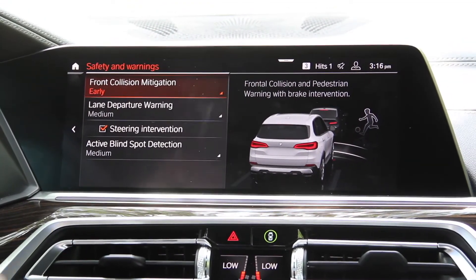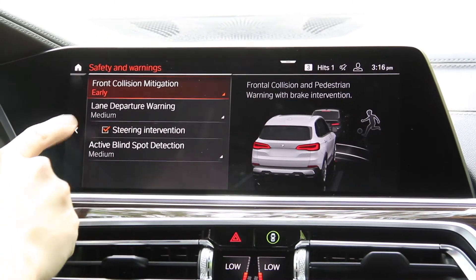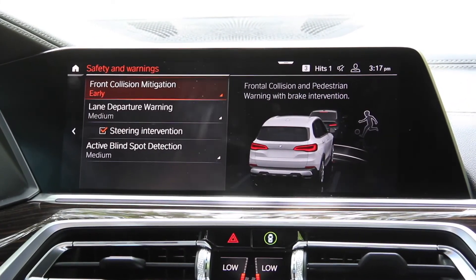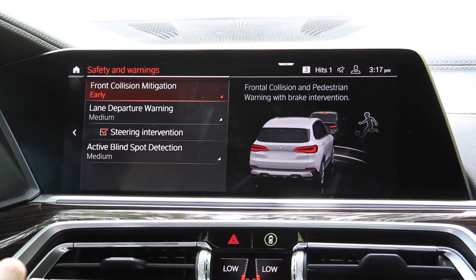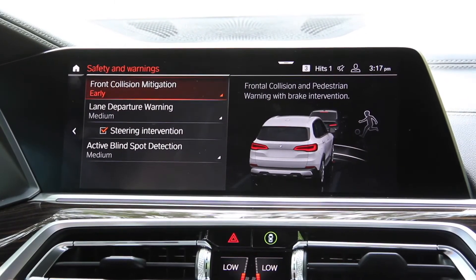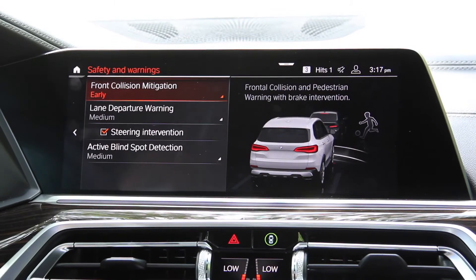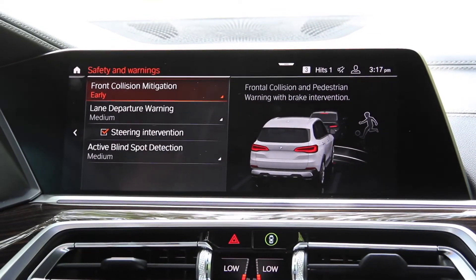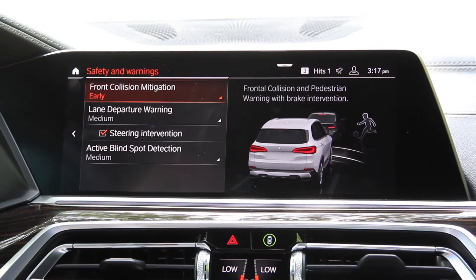The one we're talking about right now is the Lane Departure Warning. Most of them are going to have the warning itself, which will give you a vibration on the steering wheel as soon as you leave the lane when that system is active. However, in this 2020 X5, we actually have the newest system, which has steering intervention, which means it'll actually pull you back into the lane using the steering wheel.